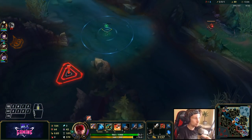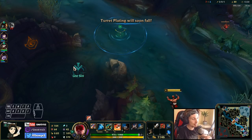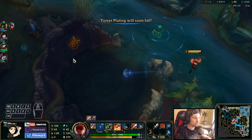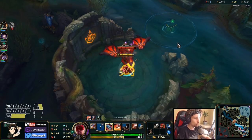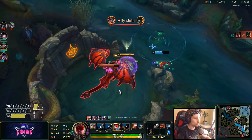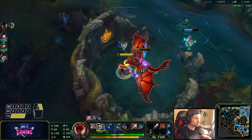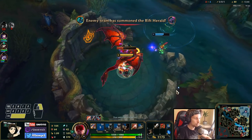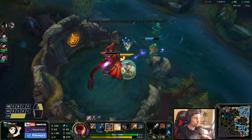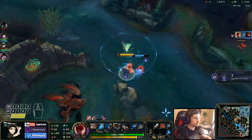Now we can force the platings too. The dragon is also spawning right now so we can take that as well. We want to get the Infernal dragon — this dragon is the most important dragon in League right now. It gives damage, and damage is the number one thing you need to carry games.